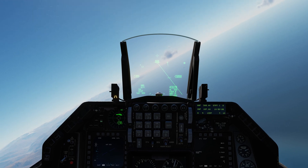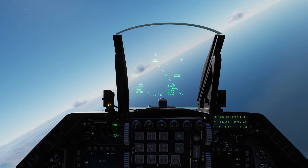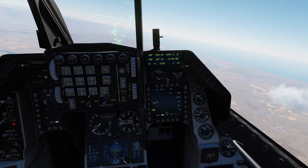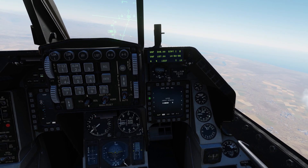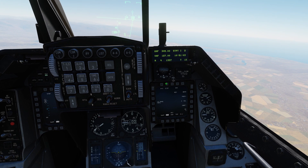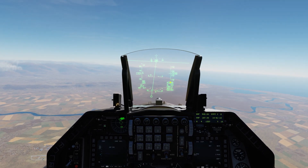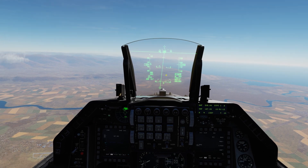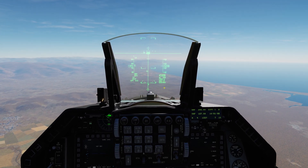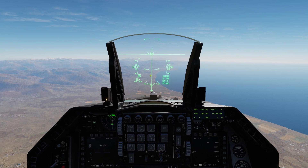Now let's do one more run and I'll show you the high drag release so you can see how that differs. Back in the Viper, going into air-to-ground mode, setting up the same configuration but staying in high drag this time. 200 feet interval — enter — ripple three times — enter — and changing to pairs. That covers all our bombs in the same configuration. Speeding up time to get to the target area faster; I'm not worried about lining up precisely, I just want you to see the impact at this altitude.